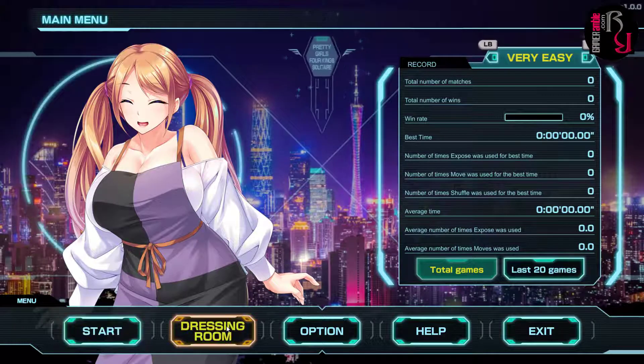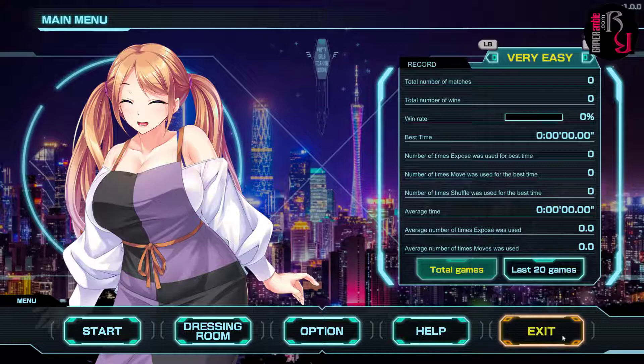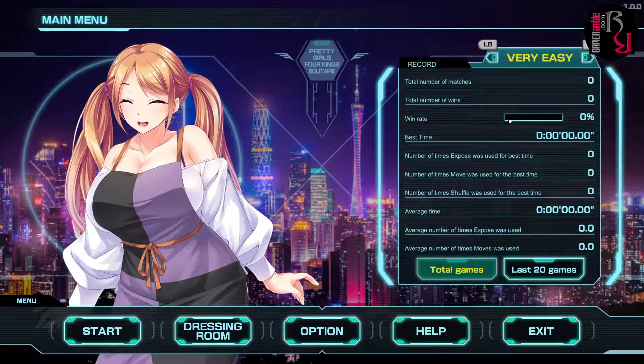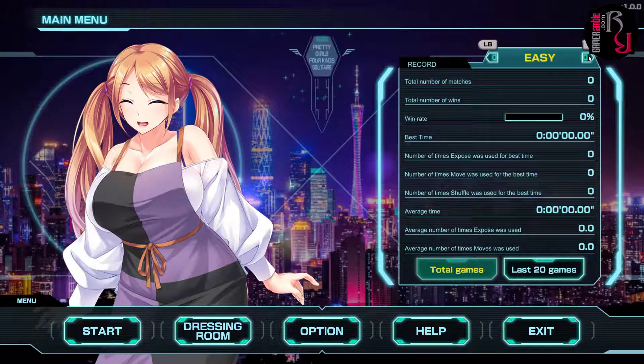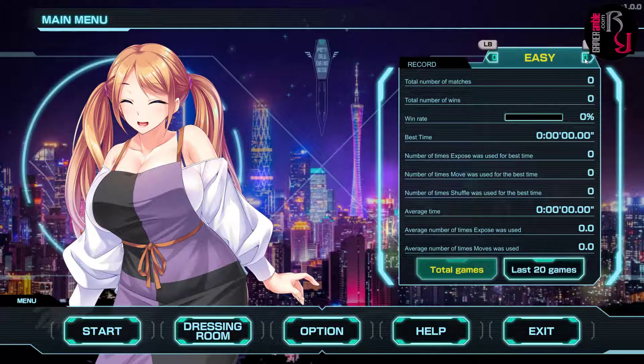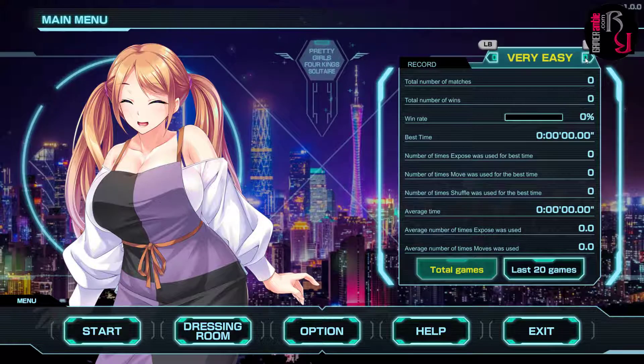Looking at the main menu, we've got Start, Dressing Room, Option, Help, and Exit. It also keeps a record of the total games, the last 20 games, and the difficulties: Very Easy, Easy, Normal, Hard, and Very Hard.